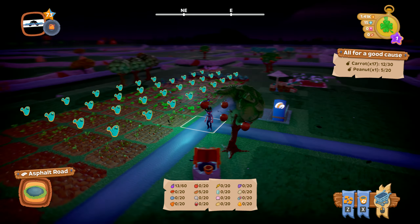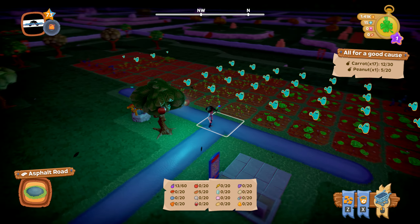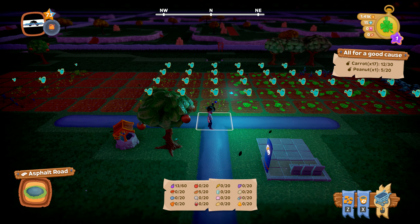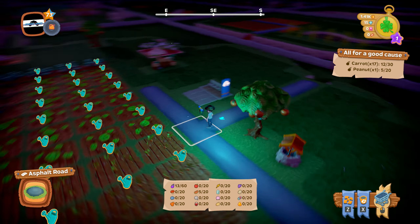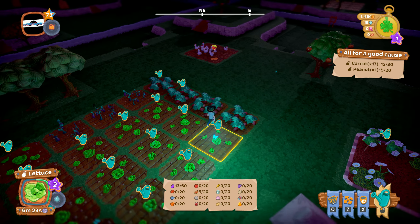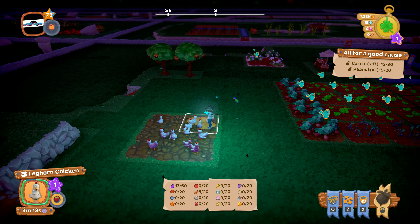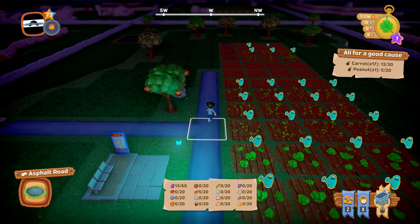There are four seasons, and each season acts as a day — about 20 minutes each. When the right season comes, we'll harvest those trees. There's also a chicken; animals do cost a little to feed, so if you're running low on money it's best to leave the animals alone for now.